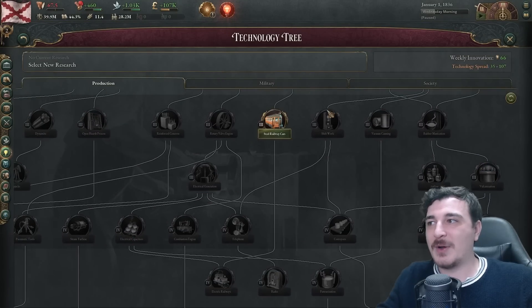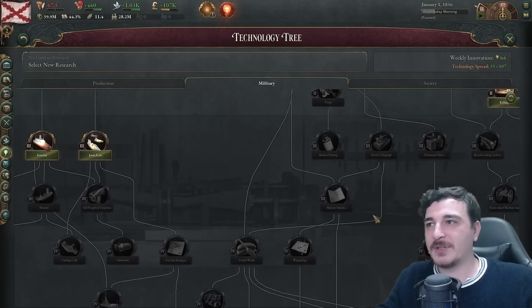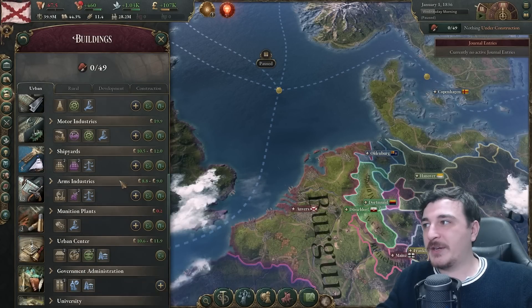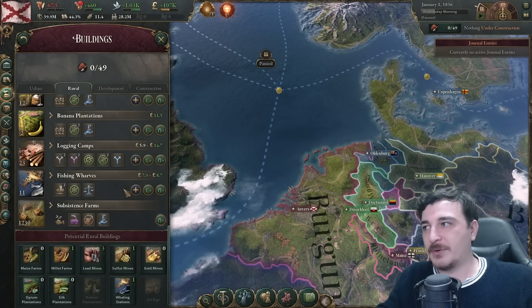Let's see our technologies — technology is actually identical to vanilla. I don't see any actual differences. Not a single difference. How about buildings — do we have any new buildings? I'm assuming nope, considering there are no new technologies. Yungang Port is here — that's a great monument, I assume, buildable in a special province.